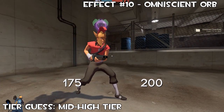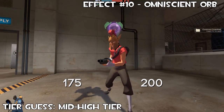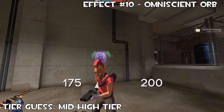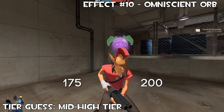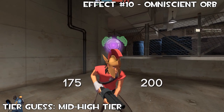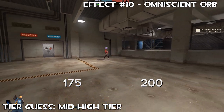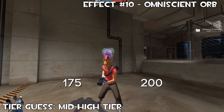This is the second to last unusual hat effect — Omniscient Orb. It's a mystic fortune teller orb hovering above the head, with green hands over it — the general gesture for telling someone's future. There are little pictures and images of the Halloween maps inside it, which is such a nice touch. The fact it changes and swirls around into different Halloween maps is really cool. The purple and green looks really nice. I think this is a really cool concept, and I'm pretty sure this one will be a mid to higher tier one.